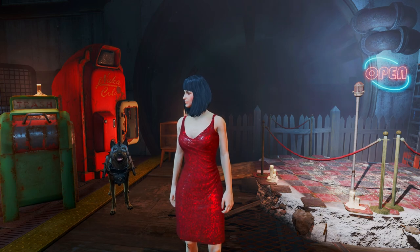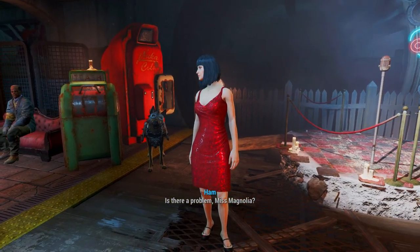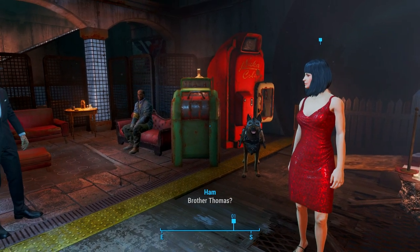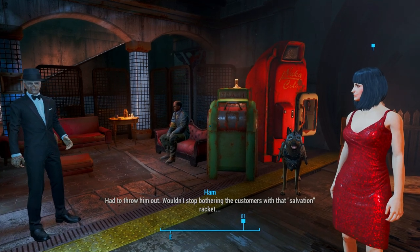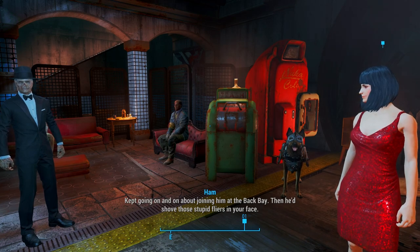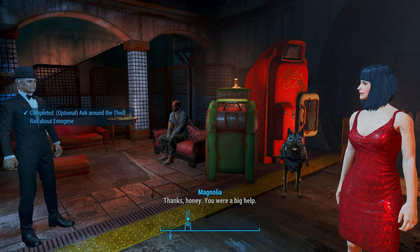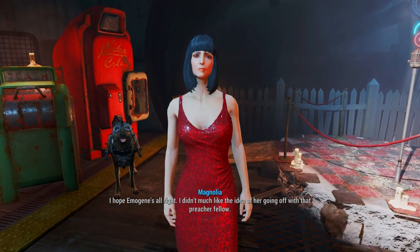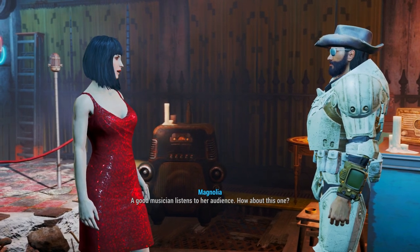There was this preacher fellow who used to come in here all the time — one of the slick ones, always going on about remaking your life and so on. Most customers wouldn't give him the time of day, but Emma Jean latched onto him for some reason. Some women find that irresistible. Would you come over here a minute? This fine gentleman was just looking for Emma Jean. Do you know where that preacher fellow came from? Brother Thomas — that's right. Had to throw him out, wouldn't stop bothering customers with that salvation racket. Kept going on about joining him at the Back Bay. He'd shove those flyers in your face — here, I kept one of them. I hope Emma Jean's alright — I didn't much like the idea of her going off with that preacher.